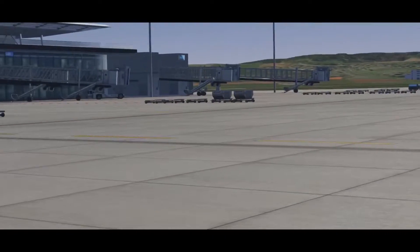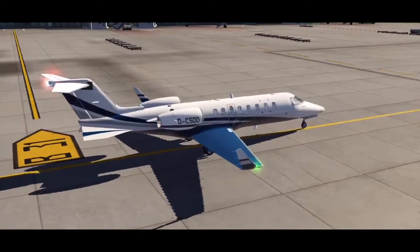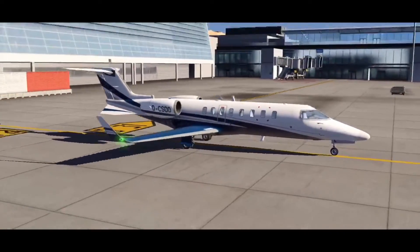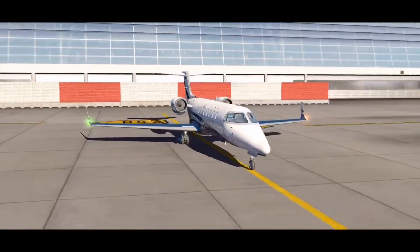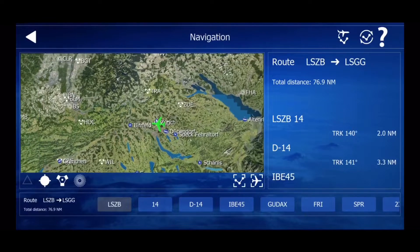I'm going to show you in a second how to do the navigation side if you wanted to use the FMC. For the FMC, the best aircraft to use for that is the Airbus A320.